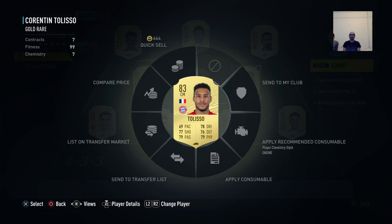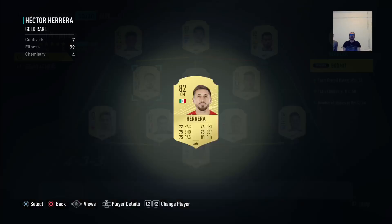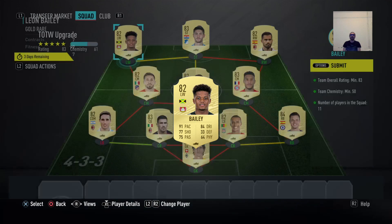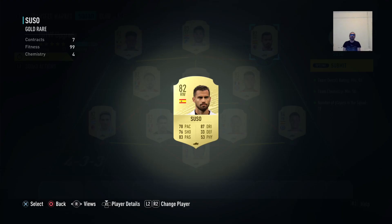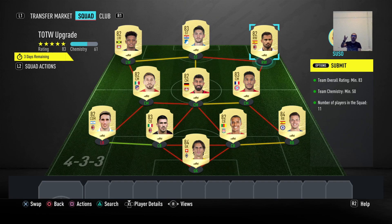In the center mid we got Tolisso from Bayern. From Bayer Leverkusen we have Demirbay. In the center we have from Atletico de Madrid, Herrera the Mexican. We have Bayer from Borussia Leverkusen and from Hannover we have Kramárik, which is 83. Also we have Suso to bring the overall up, from AC Milan. So yeah guys, we achieved 83 overall and 61 chemistry, which is good.